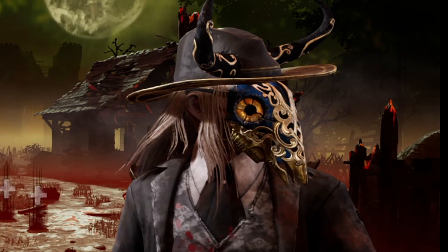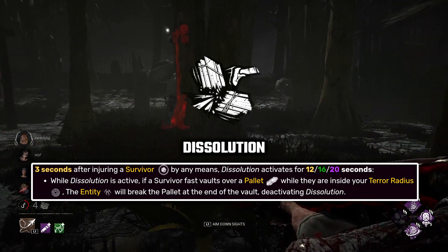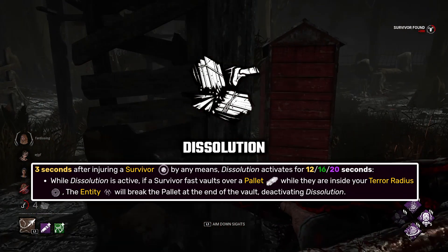In today's video we will try one of the best builds of Deathslinger. In this build we have Dissolution. Dissolution works perfectly on Deathslinger. With this perk you can easily catch survivors in strong loops.